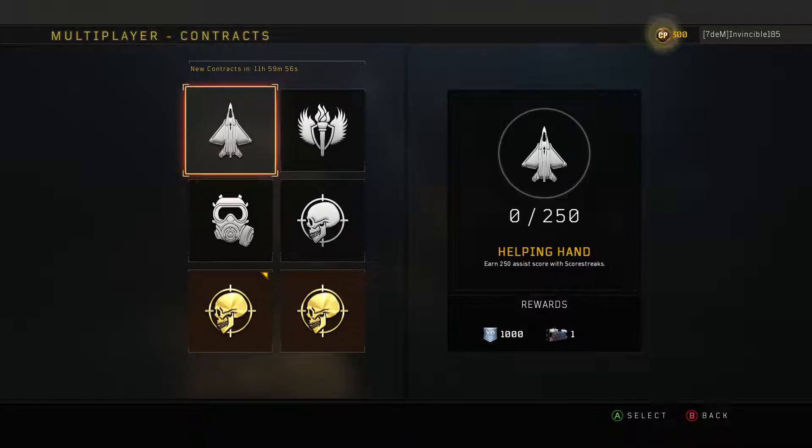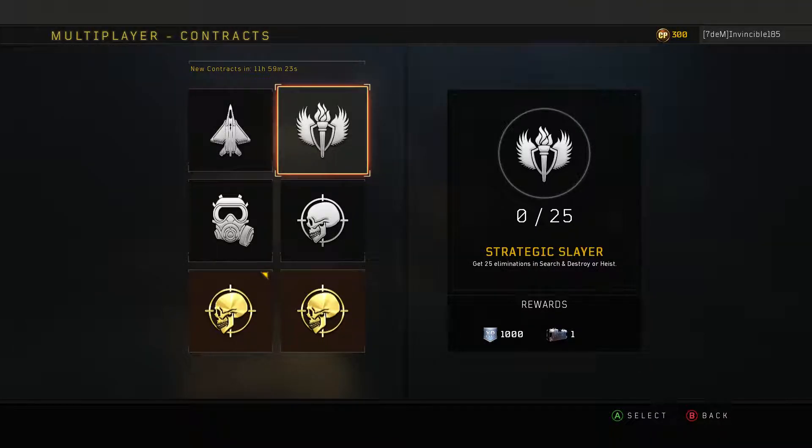I'll choose 'get 10 headshots' and 'get Merciless.' Quick tip for the Merciless challenge: equip UAV and Counter-UAV - you'll get it quickly. For getting 25 eliminations, play Heist - do not go to Search and Destroy for that. Heist and Search are essentially the same gamemode, but in Heist you can get revived if you go down and come back to keep getting kills, so you have a better chance of surviving each round.